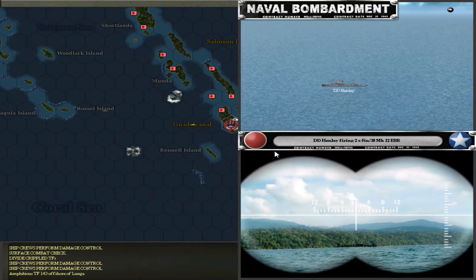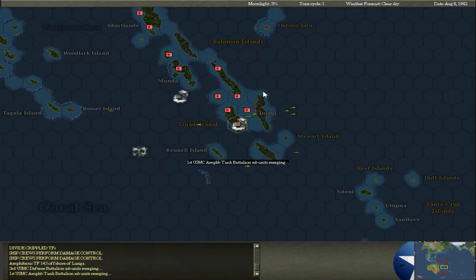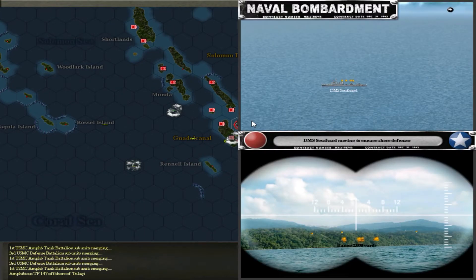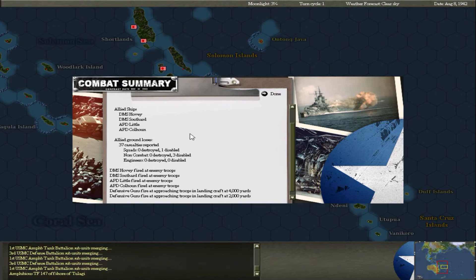The amphibious invasion is firing on the island and we're firing at it. Firing at enemy troops - landing craft, they fired twice at the landing craft, hopefully they're okay. We've got the amphibious tank battalion and some United States Marines landing. We lost 22 men, seven guns lost, and three vehicles lost. Some were accidental. The APD ships are carrying them in and they're firing on the ships as they land.